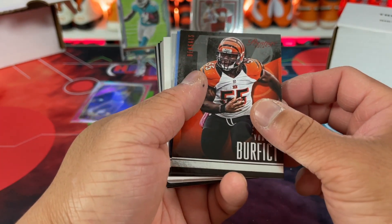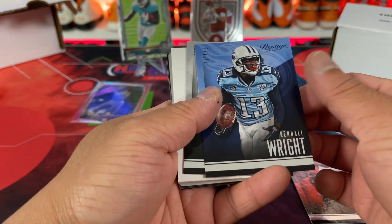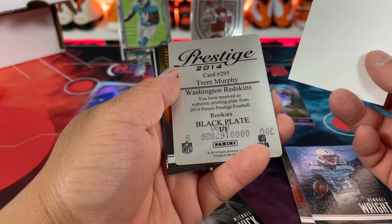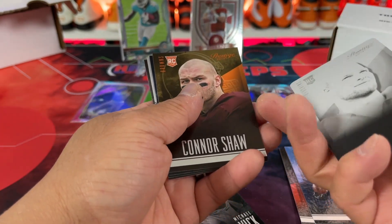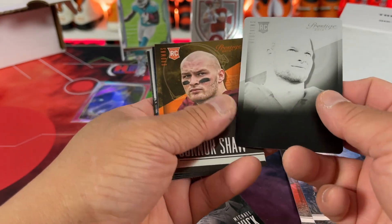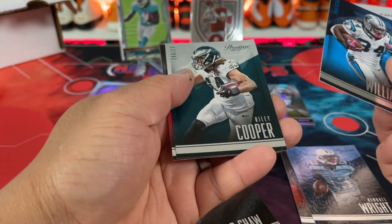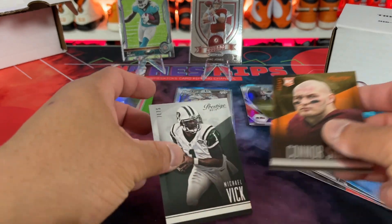So this is Prestige 14 — interesting. I've seen the more recent stuff but not from this year. Here's Michael Vick — that's kind of cool. And a spacer, which means we have... what is this? A rookie plate. That doesn't seem as cool and that spacer seems like a buzz kill right there. It's a rookie plate — I don't know if that's good or not. And it doesn't even say the dude's name on the front. So — Trent Murphy. I'll take a look in just a second. There is Riley and Matt Ryan with the Falcons — kind of cool. And then one rookie and then a Michael Vick.